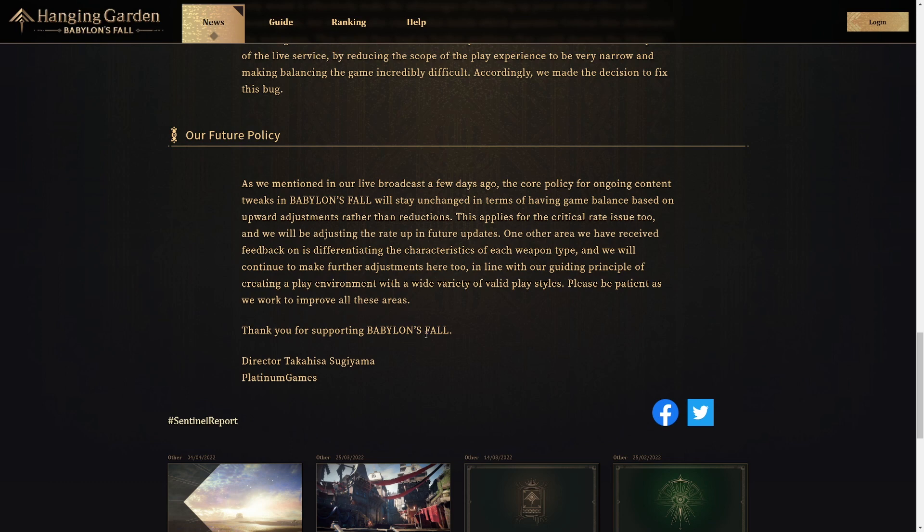Thank you for supporting Babylon's Fall — Director Takahisa Sugiyama, Platinum Games. One extra thing not in the report: there are no new weapon types coming as of the April 26th update. However, there are new weapons coming as of April 26th — just not new types. It hasn't been disclosed whether we'll get new divine weapons or just legendary weapons, but I assume there will be a few divine weapons. They didn't mention any armor, but I'm hoping some armor pieces and cosmetic gear sets get thrown in that people will enjoy.